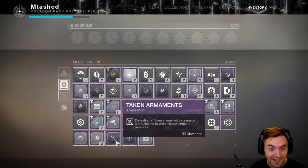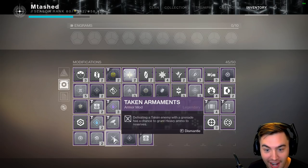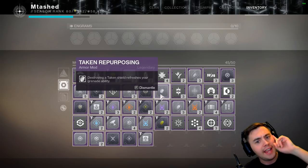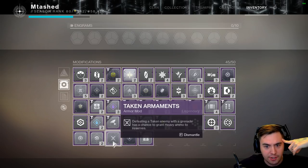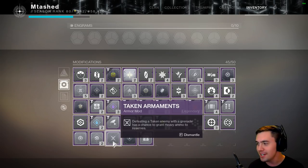Then there's another one: defeating a Taken enemy with a grenade has a chance to grant Heavy Ammo to Reserves. Hold on — destroying a Taken shield refreshes your grenade, and defeating a Taken enemy with a grenade has a chance to grant Heavy Ammo. We're comboing! If you aren't farming these mods, you're neutering your potential build.